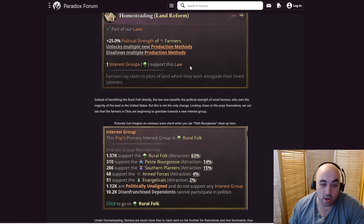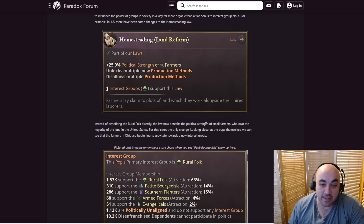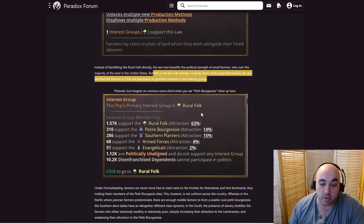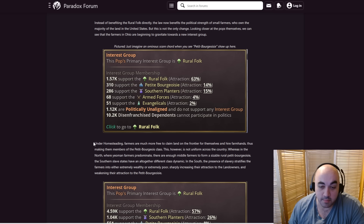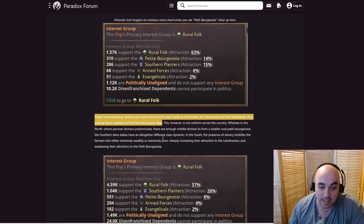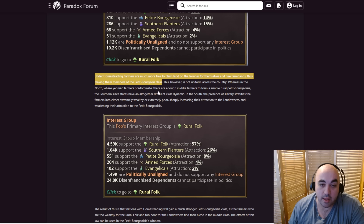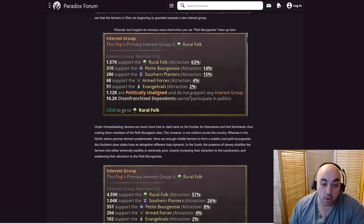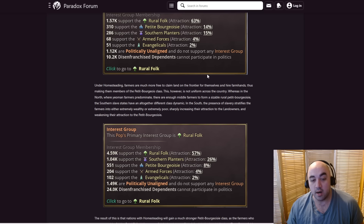For example, in 1.5 there's been a change to the homesteading law. Instead of benefiting rural folk directly, the law now benefits the political strength of small farmers who own the majority of land. Looking closer at the pops themselves, we can see Ohio farmers are beginning to gravitate towards a new interest group: the Petit Bourgeoisie. Under homesteading, farmers are more likely to claim free land on the frontier and hire farm hands, making them members of the Petit Bourgeoisie class. However, this is not uniform — in the North the yeomen and farmers predominate, but in the Southern slave states, the presence of slavery stratifies farmers into either extremely wealthy or extremely poor, sharpening their attraction to the landowners and weakening attraction to the Petit Bourgeoisie.